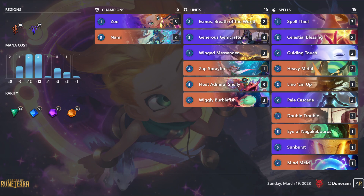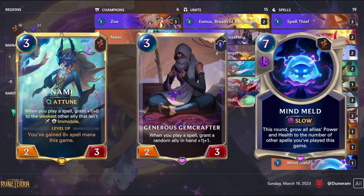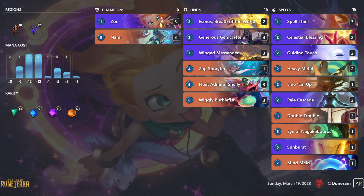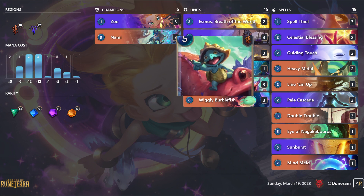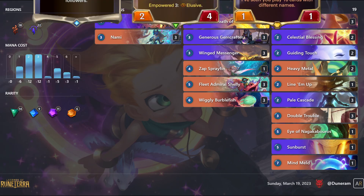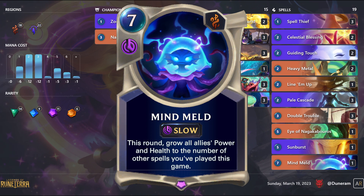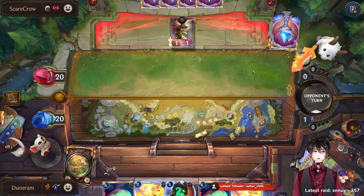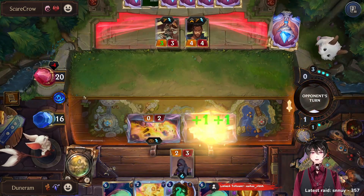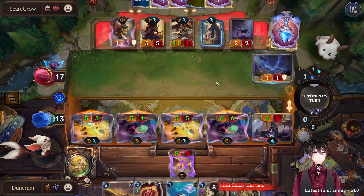This deck, as the name implies, is built around the idea of buffing up your elusive units with either Nami, Gem Crafter, or Mind Melt and getting in a sneaky, unstoppable onslaught of very chunky undercover agents killing your enemy. We are running Gem Crafter and Fleet Admiral Shelly in combination with Nami as our main way to win, plus Mind Melt as our ultimate finishing move. Try passing on turn 1 and 2, power level Nami if you can, get some early damage in with elusive units such as Zoe, and win in the late mid game by dropping your buffed spies.